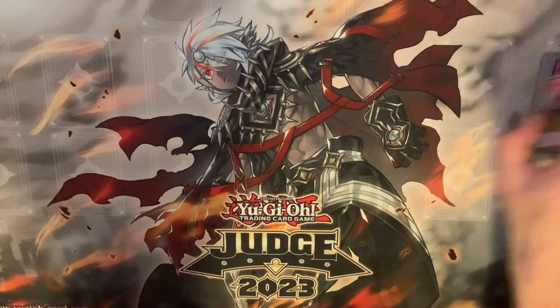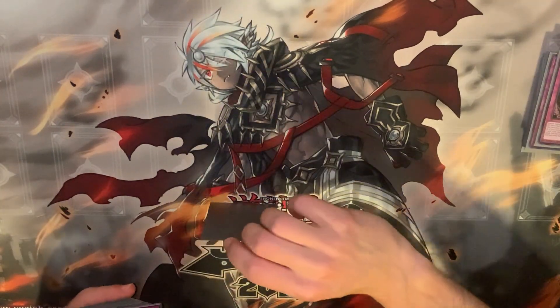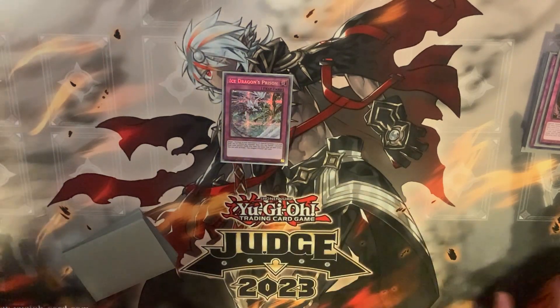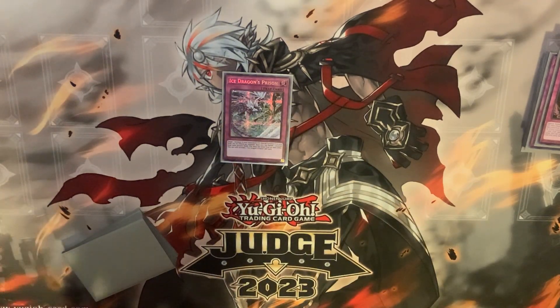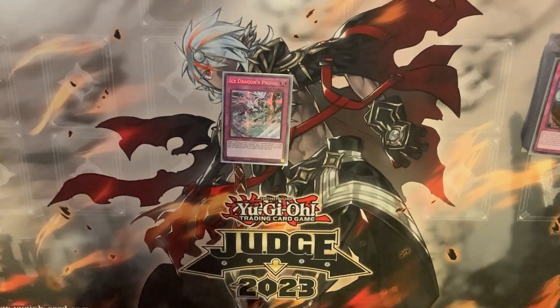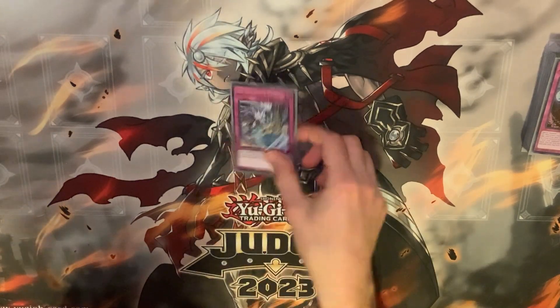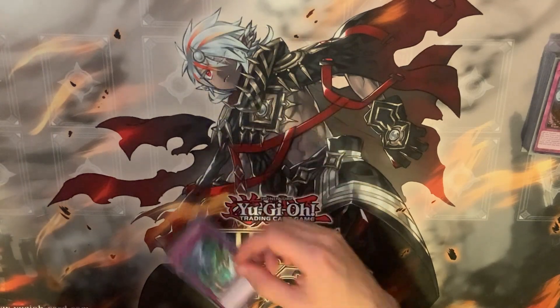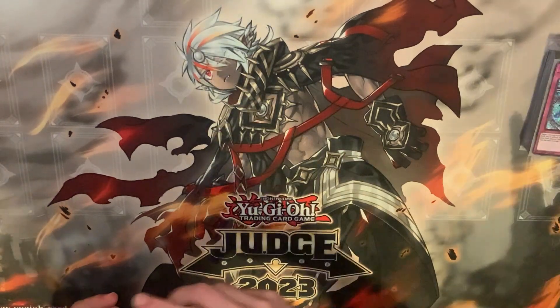Arguably the strongest card in the deck. For normal traps — Ice Dragons' Prison. I've been seeing a lot of Unchained just because of the new support; I don't anticipate this being a continued card that I play, but removing stuff from grave, getting a non-targeting vanish on field is great. I see a lot of Tear at my locals, so that's partially why this is in here. It beats Tear into the sun and interacts with Branded reasonably well.